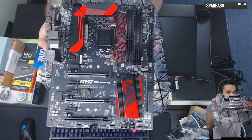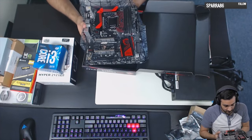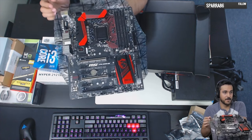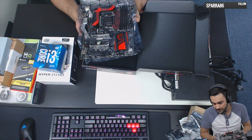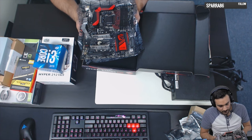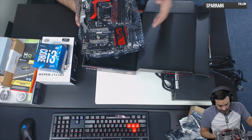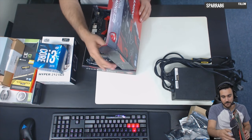Look at that — it's beautiful. And it has two M.2 slots up here. M.2 is actually a faster storage platform than a standard SSD, so you might want to pick one of those up. You can actually put two M.2 chips in this board, which is pretty impressive.